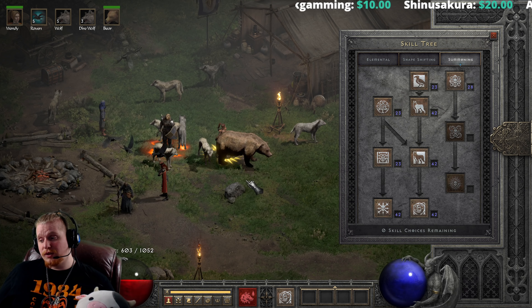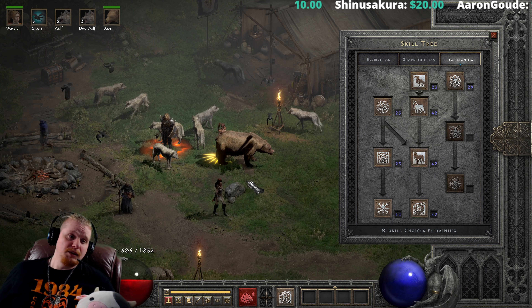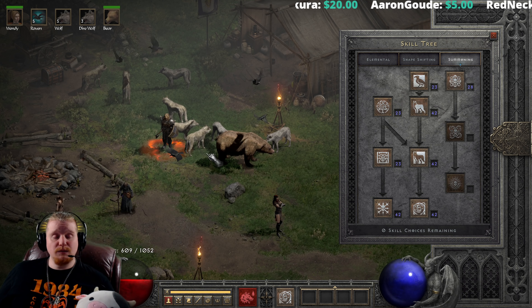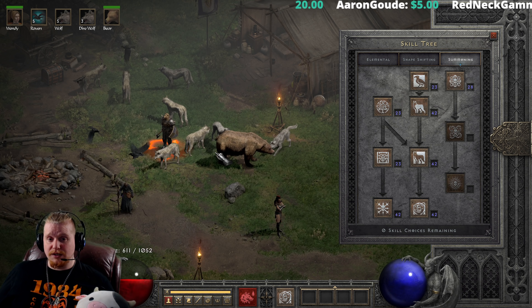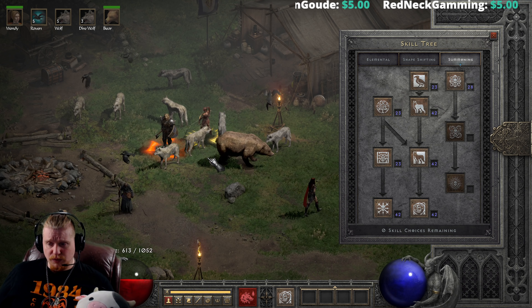It may not prove super effective in Hell difficulty, but I can tell you for a fact that I've played around with Summon Druids in the early stages of the game. In the previous version of the game before they got this change, they were absolutely amazing in Normal difficulty. If you've never played a Zoo Druid through Normal up to Nightmare and maybe even through Nightmare into Hell, I would recommend it — it's a very fun adventure, and you can build tons of magic find on your character.